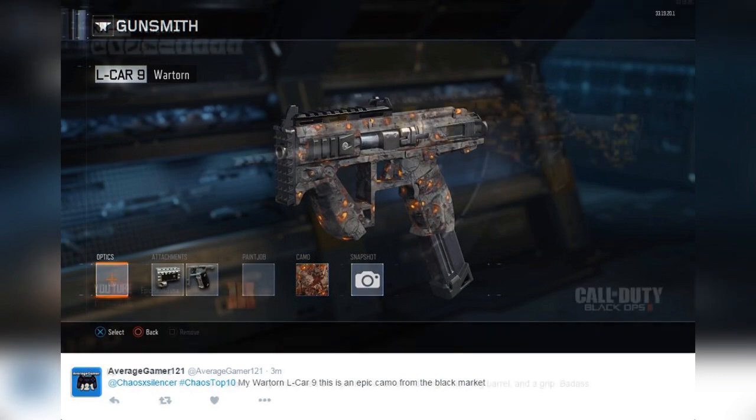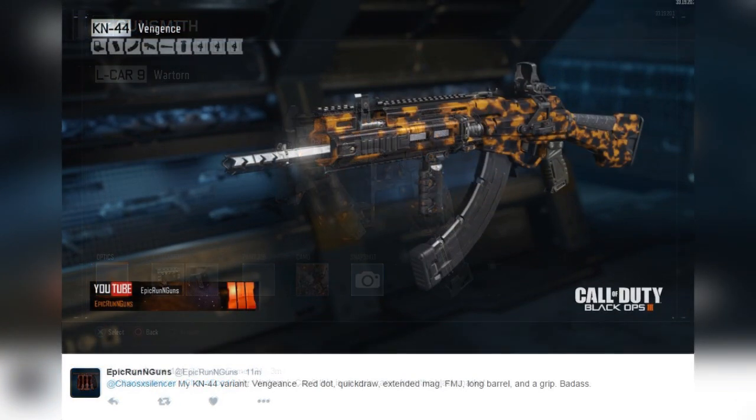Coming in at number 5 — now we're getting into some really crystal clear pictures. The epic 'Vengeance' KN-44 variant: Red Dot, Quick Draw, Extended Mags, FMJ, Long Barrel, and Grip. Badass. Moving forward on these, put what attachments you have in the tweet exactly. This is a perfect tweet for how you can describe your gun — put the name, put the attachments, all that good stuff. Very very cool, very sexy gun — the Vengeance.